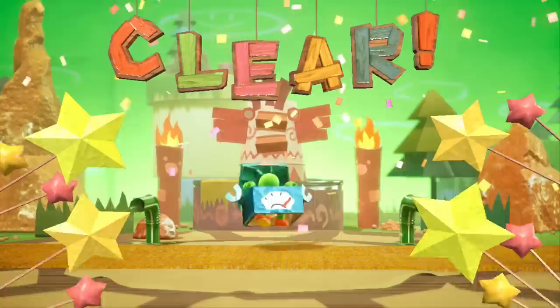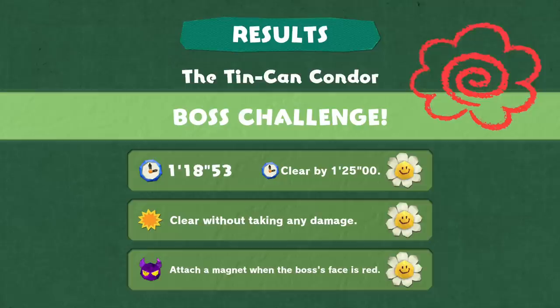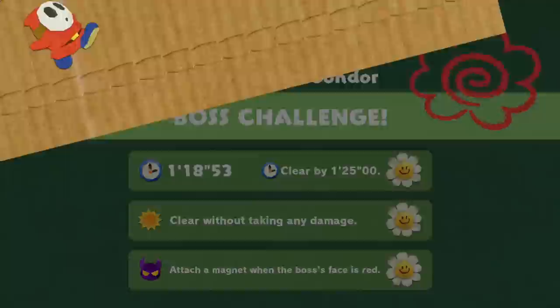I'll go and grab those coins. Believe me I'm happy I'm wearing the robot costume I got last episode for getting all the hide and seek sprouts. Boss challenge Tin Can Condor - we beat it before 125, we cleared it without taking any damage, and we attached the magnet when the boss's face is red. Awesome, and we do get coins for that.